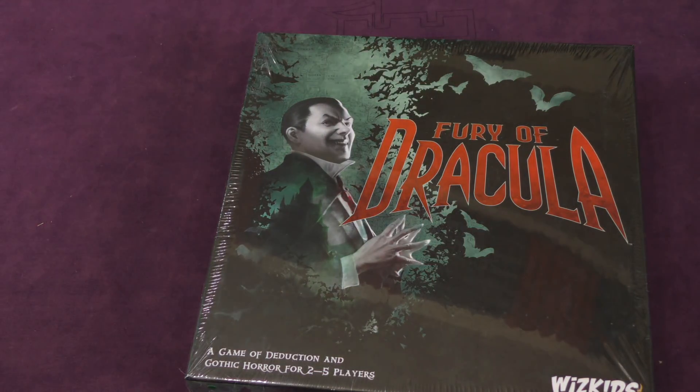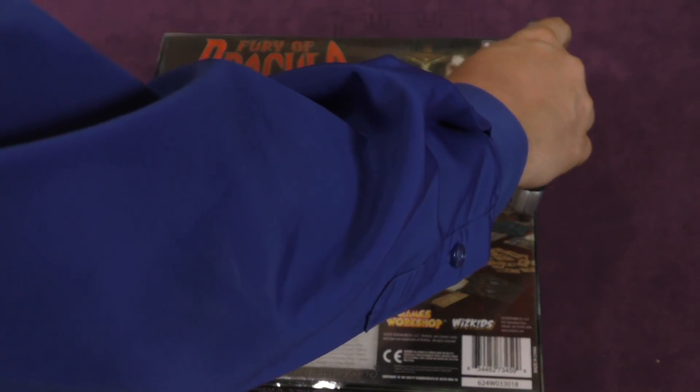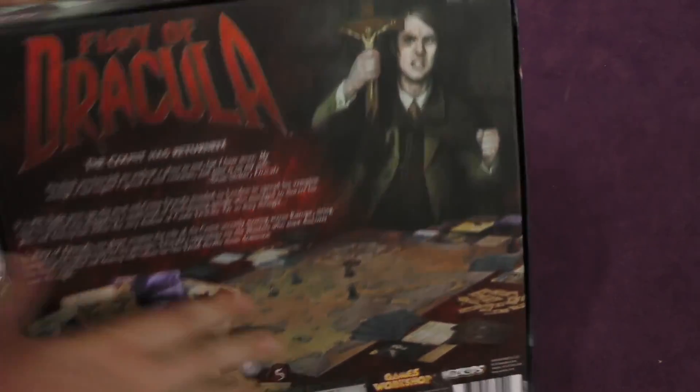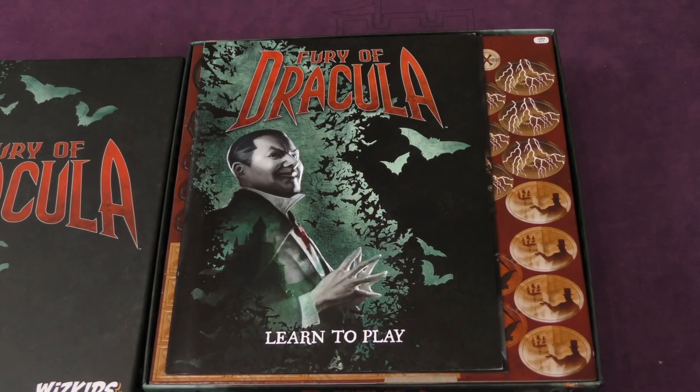Hey folks, Tom Vassell here. Welcome to another daily unboxing. Today we're going to be opening up Fury of Dracula. Now this is the new version from WizKids, although I am suspecting that it is almost the exact same version as the last one. Well, if you've never seen it before, stay tuned.